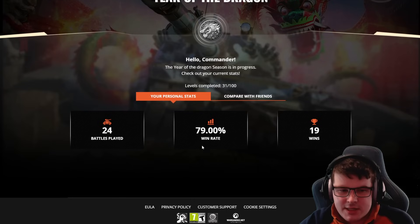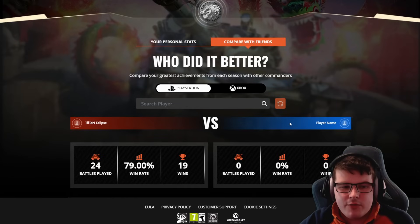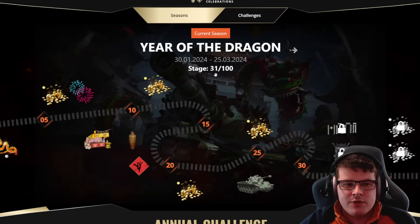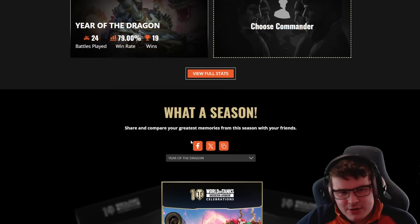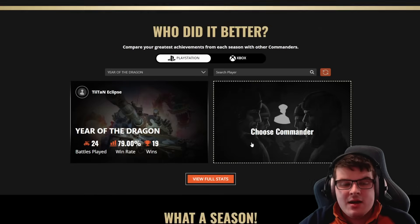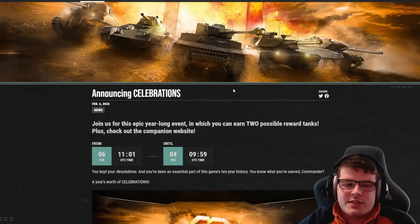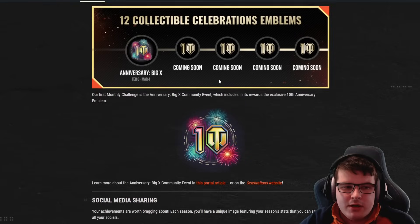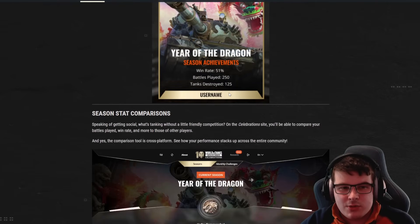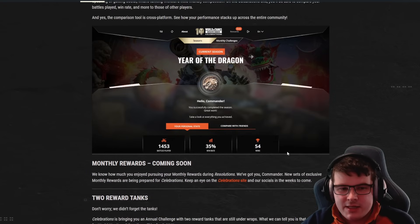You can see stats like a 79% win rate, 19 wins, 24 battles played. Comparing with friends lets you settle whether one player is actually better than another. You can see rewards that will come out over time and share your season statistics — battles played, win rate — on social media via the About section.